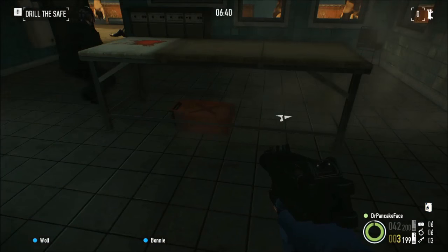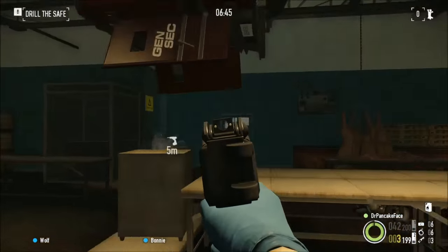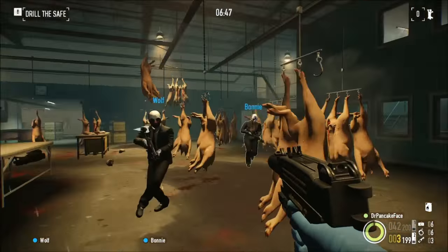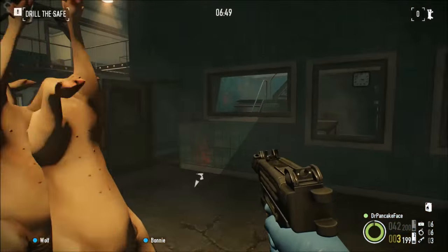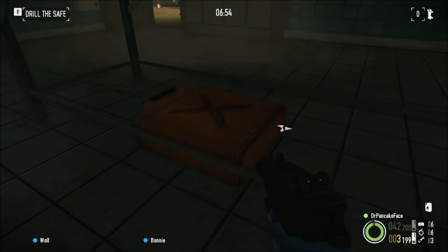Next up we have our second gas can. It's in this room in the middle of the slaughterhouse — there's the door that came in, there's the security truck. Go into this room here on the bottom floor and look underneath the table in the middle and there is the second gas can.